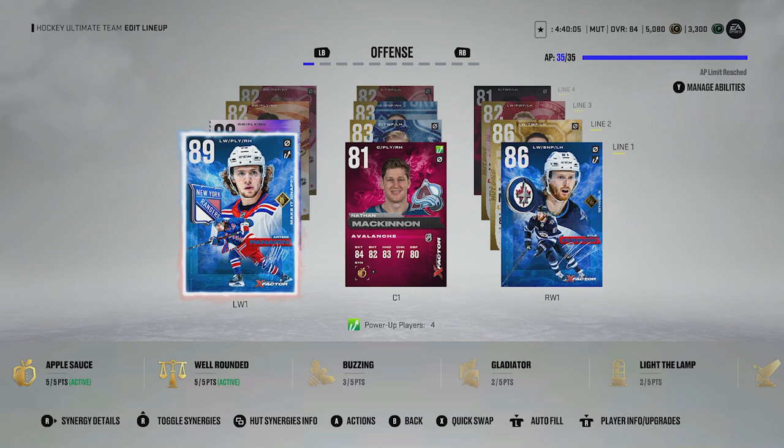Then we were able to upgrade Kyle Connor to an 86 — I can show you guys that right now, it's on the screen. We were able to upgrade Kyle Connor to an 86 because he did get an upgrade, which is great. So Kyle Connor is looking amazing. We also moved him up on the first line.